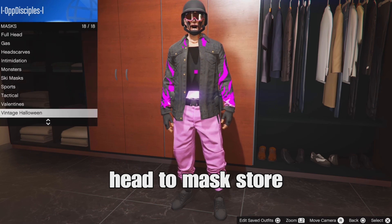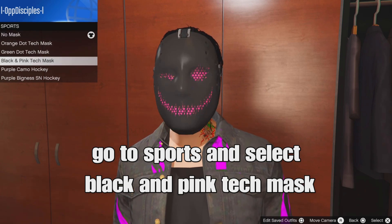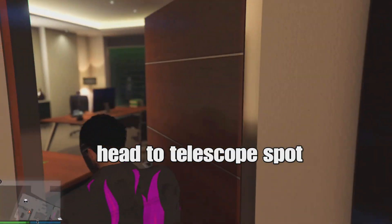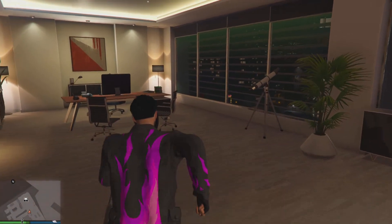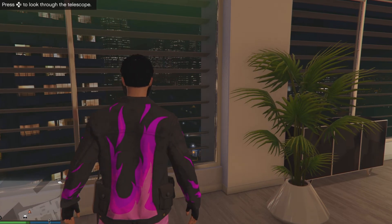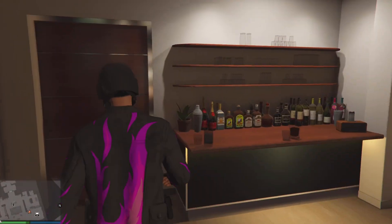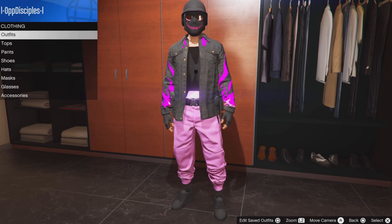From the mask store, go to masks, go to sport masks, and select the black and pink tech mask. Now head to the telescope spot and do the telescope glitch — run past the telescope and quickly press on the d-pad. Your character will stop and your mask will stay. Put on the outfit that has the glasses and helmet and walk away — the glasses glitch in with the mask. Save your outfit.